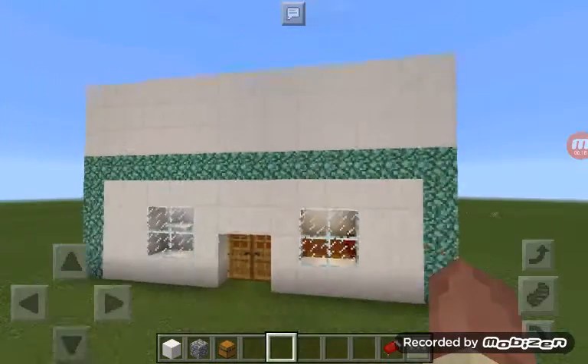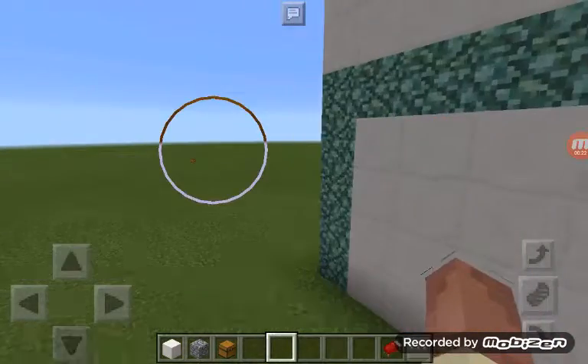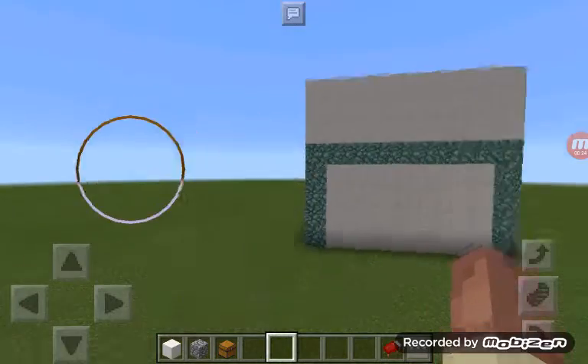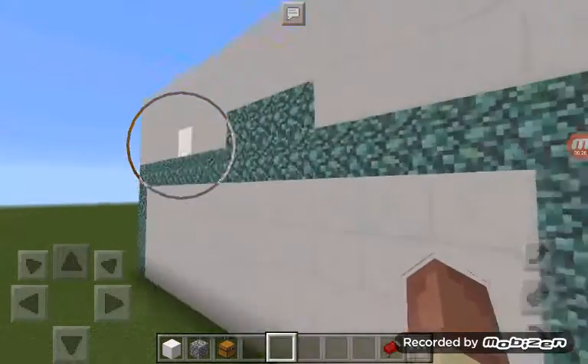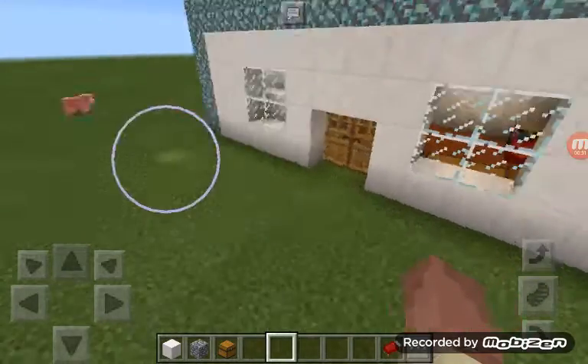So this is my house on the outside. This is how it looks. I'll show you from the sides. Okay, now let's go in.